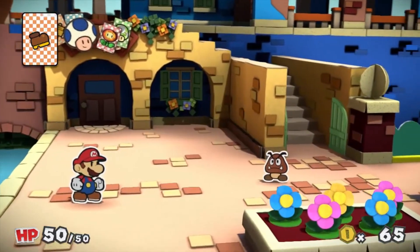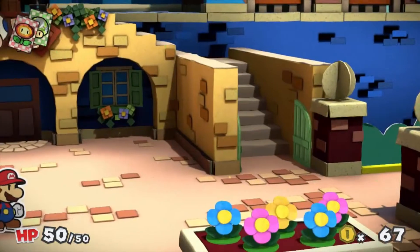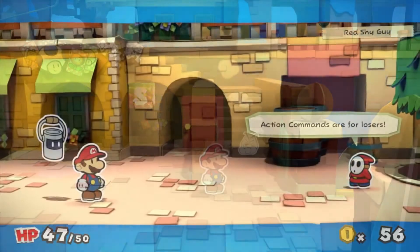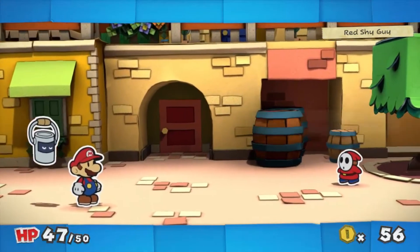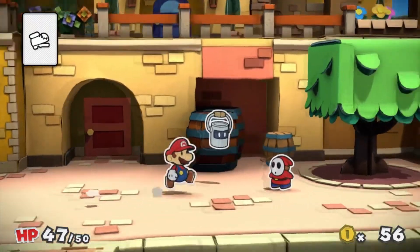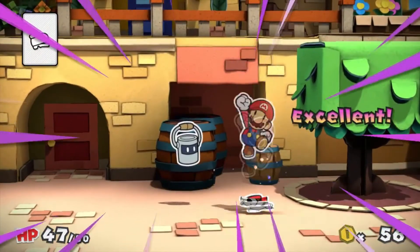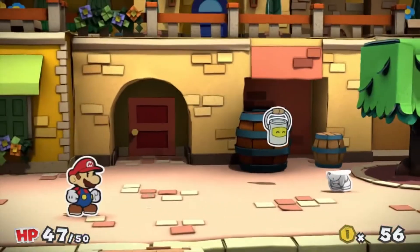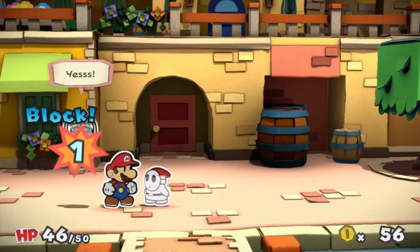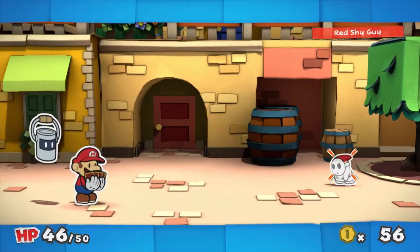When executing attacks, pressing the A button at the right time will make you do additional damage. However, if you want even more power, you can fill the cards with paint from Mario's paint meter to really dish out the damage. From the start, you have enough space for only 99 cards, and that space fills up fast despite each card disappearing after a single use. The real problem lies in managing those cards, because you have to constantly scroll through your menu to select an attack, then choose to paint the card, select it, then use the stylus to flick the card upwards.